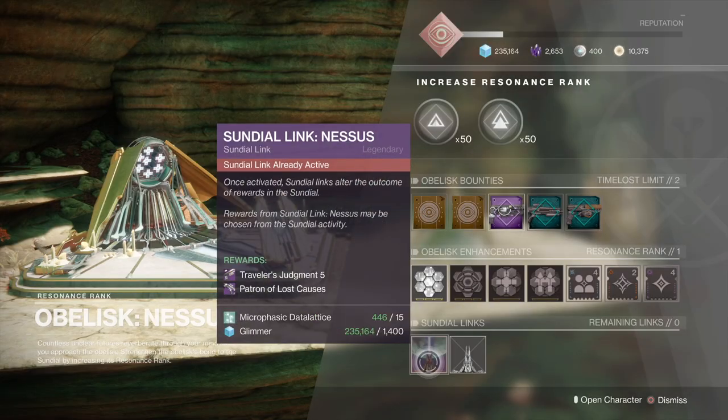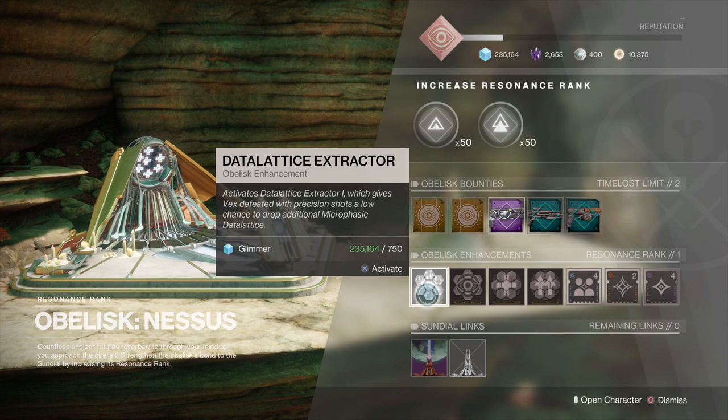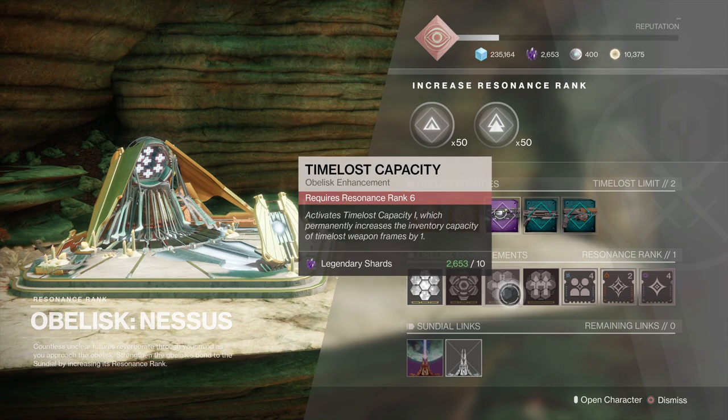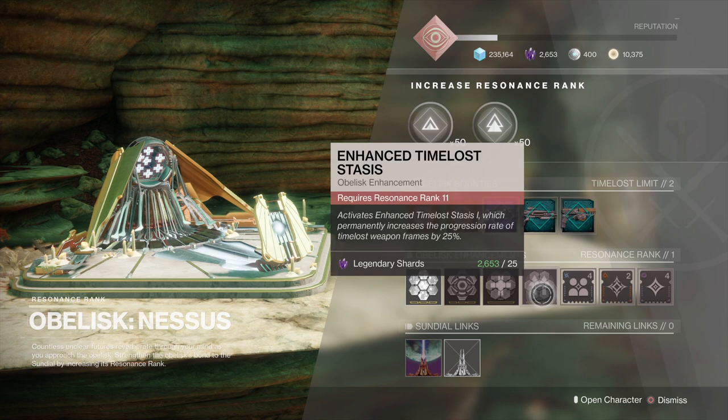Moving on to the buffs you can buy. As you've probably noticed by now, the first one is a planetary material multiplier. The next one is for extra Fractaline, which drops during the Sundial — and I love how you can tie in doing a bounty, getting weapons from the weapon pool, and now also getting more Fractaline whilst doing it. I've had an extra 10 drop, and a couple of hundred during a match. The next one increases the number of time-lost weapon frame bounties you can hold, and the last one increases the progression rate of your time-lost weapon frames by 25%.